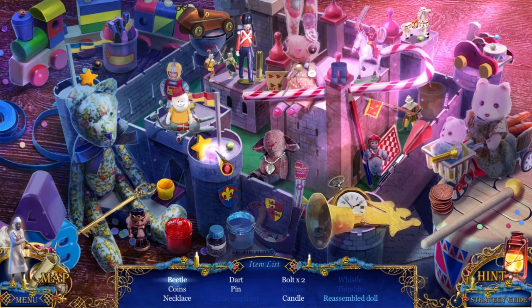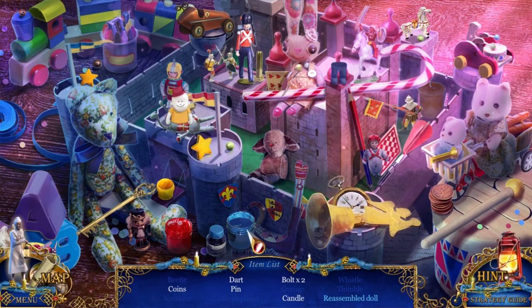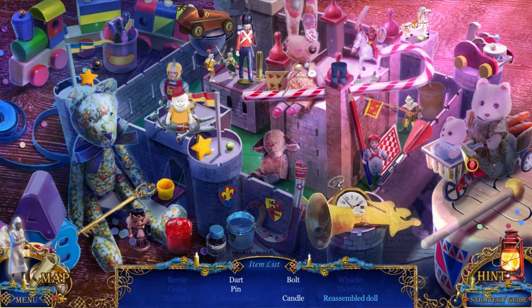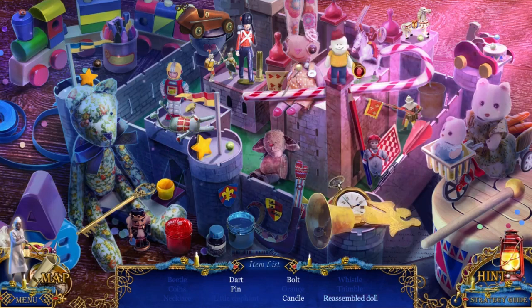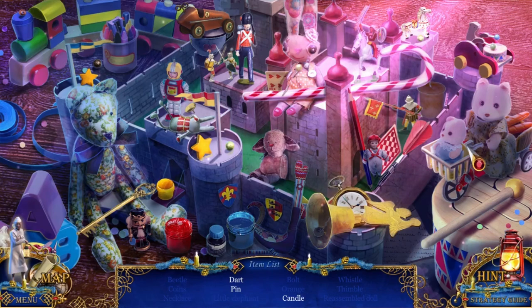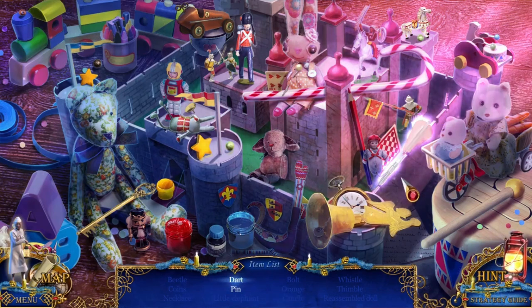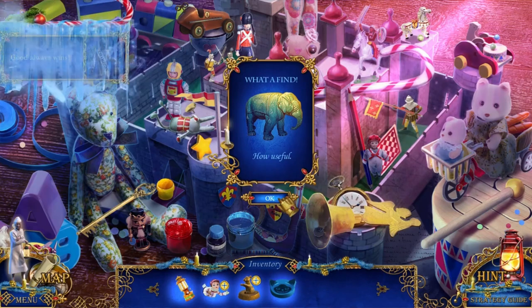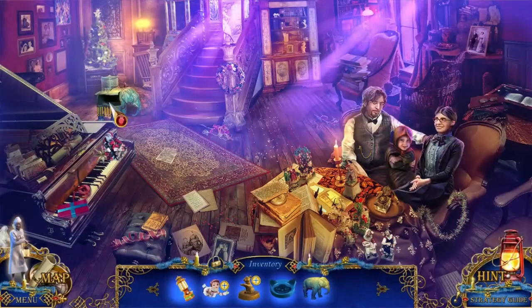Coins, another screw - there's kind of screws. Oh there's his butt. A dart, a pin, a bolt, and a candle. There's the last bolt. There's the candle and the dart. And a pin. Elephant! I love elephants - they're so cute. I mean, they're gigantic, but they're adorable. It's a baby one. It's magic. There's the kid's feet. Where was that? It's the toy chest.